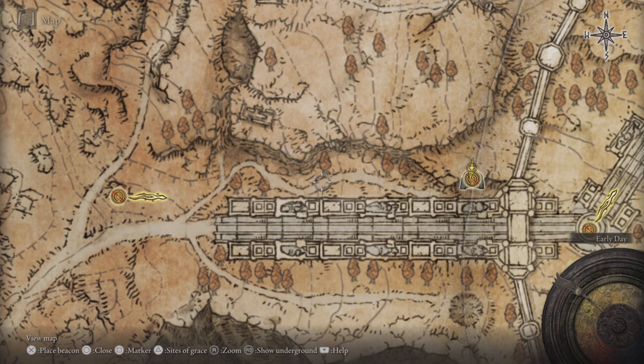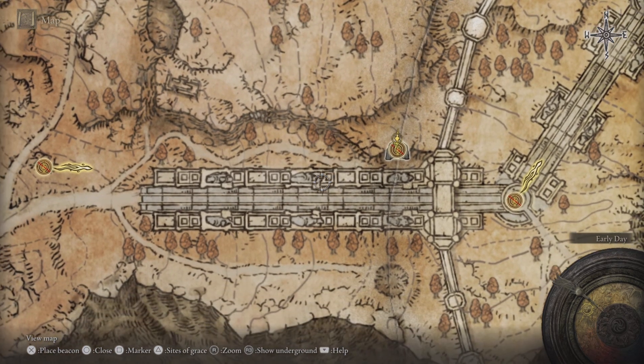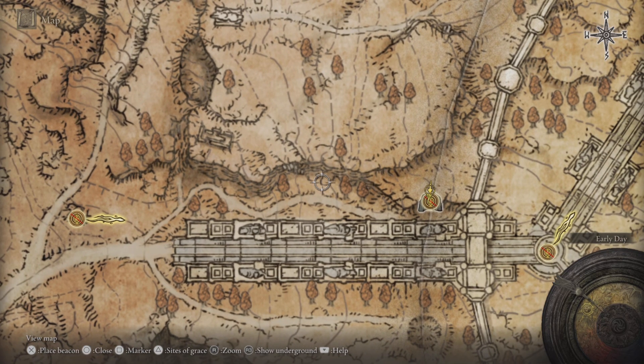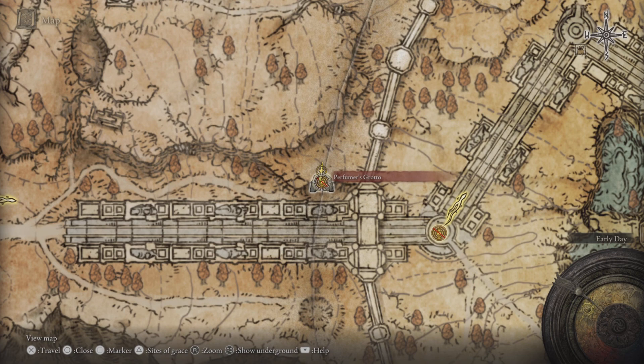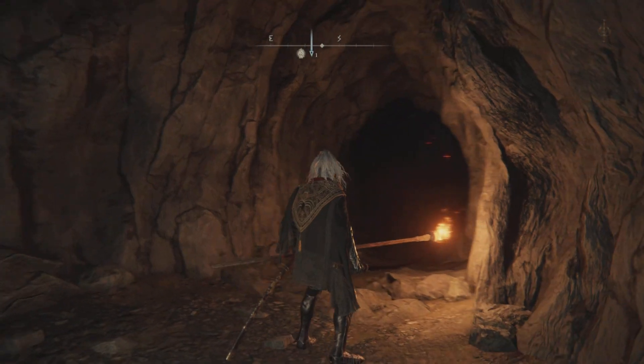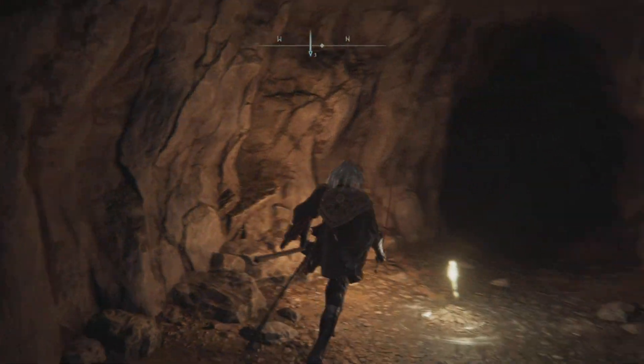There's going to be a few enemies — a bear and a rune bear as well — so you can fight them. If you don't want to fight them, you can just keep hugging the cliffs and carefully make your way to this spot where you'll encounter Miranda the Blighted Bloom, one of those big poisonous flower things. Just take them out and then you will make your way into the cave.